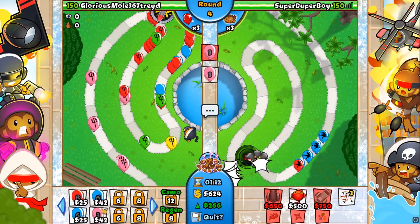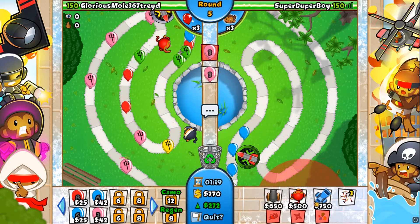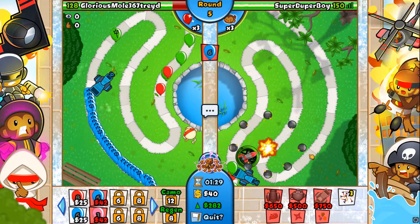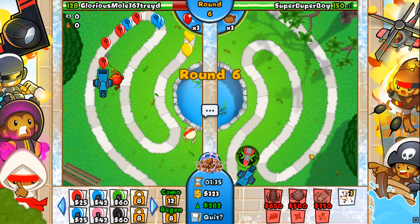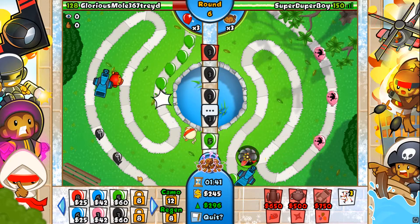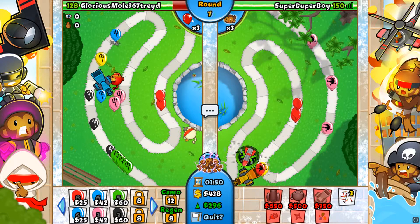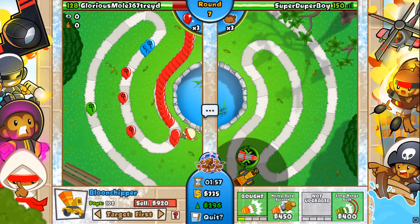Take these! Oh yeah, they're turning bad. Oh, I can nearly get a ninja — or I can get a balloon chipper instead. Yo, let's just up our eco a little. This has some blacks and some greens. Should we get the ninja? Let's just upgrade this — sucky air.